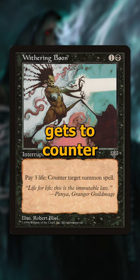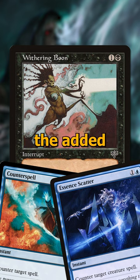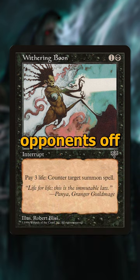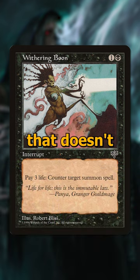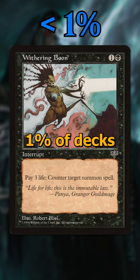It's really rare that a color outside of blue gets to counter a spell, and this is pretty much on cost with how much it would cost blue to do it, but just with the added three life. It can really throw your opponents off who aren't expecting the black deck without blue to be countering their spells. It only sees play in less than 1% of decks that can run it.